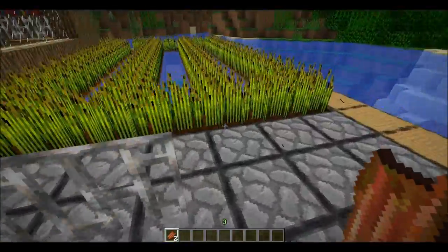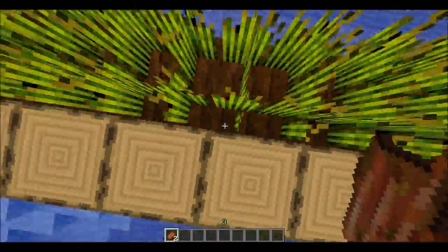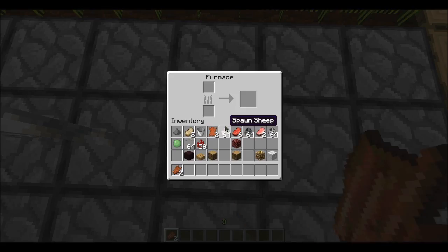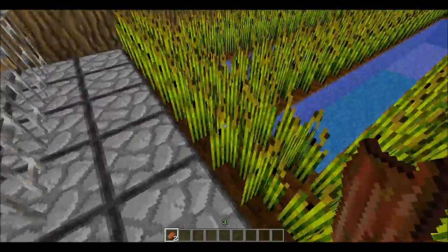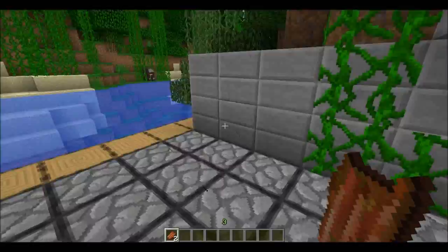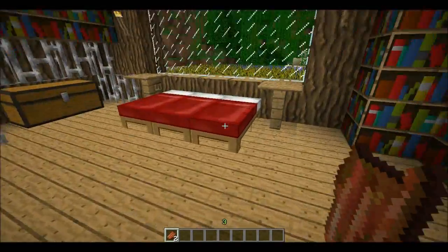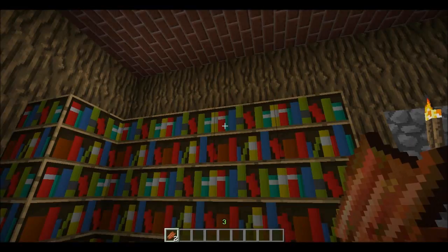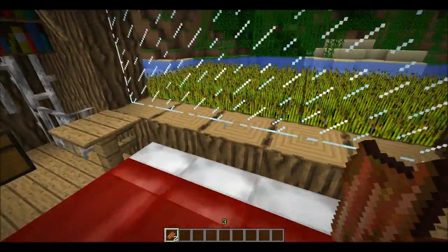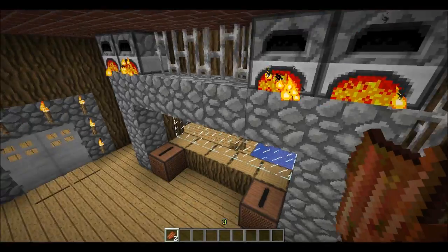We're going to go outside and have a look at the crops — this is awesome. Just look at it. The furnaces are cooking — it's a good texture for the furnace as well. The wheat looks awesome. We'll go back inside and have a look at my bedroom — the beds, the bookshelves, look at this! They look awesome, they just fit into Minecraft, it just feels like Minecraft but way better. We've got the furnaces here, just look at them — they look awesome.